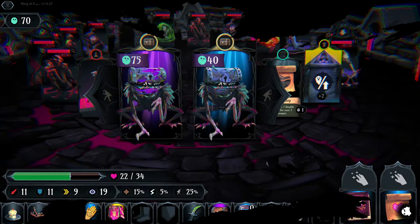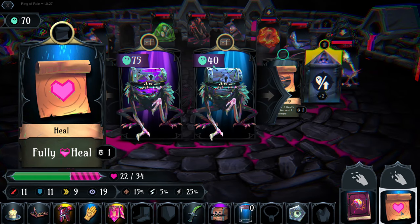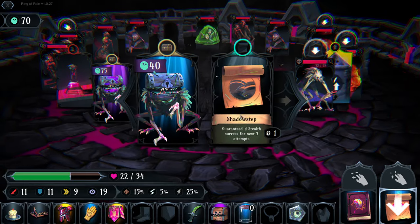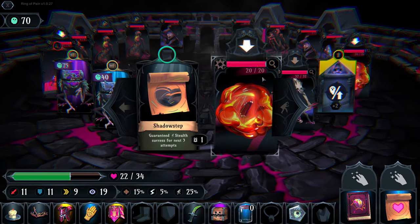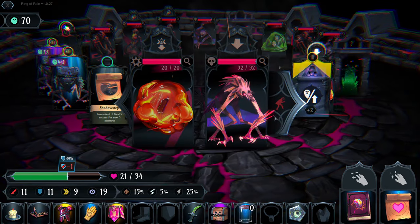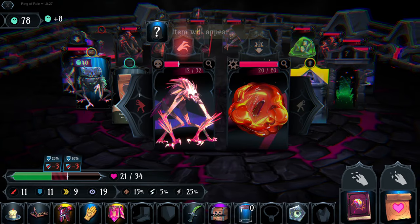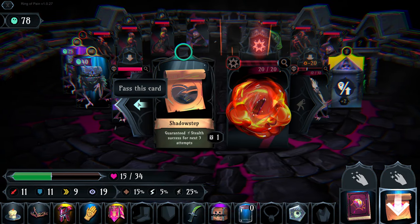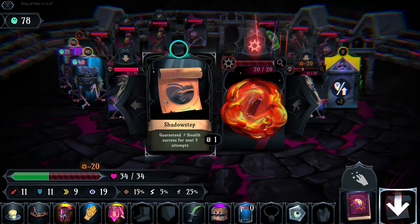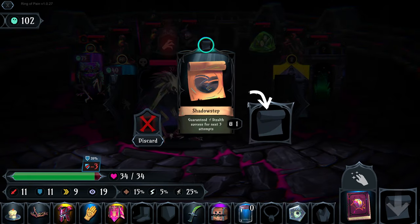What have we got in front of us - heals at full, guaranteed stealth success for the next three attempts. We drag an enemy towards our loon bird friend, then drag another back. We heal and then drag so he takes out the loon bird. We take Shadow Step.